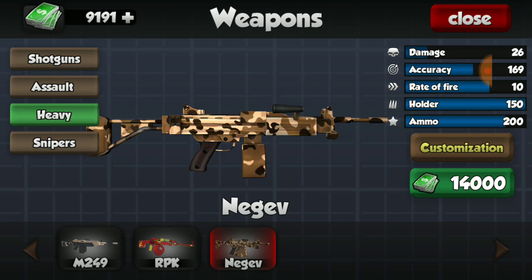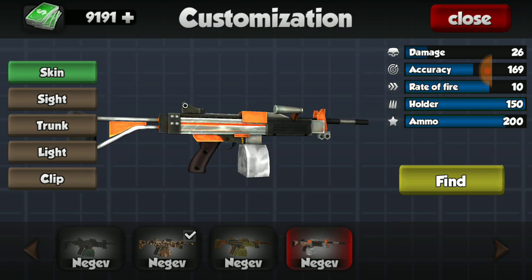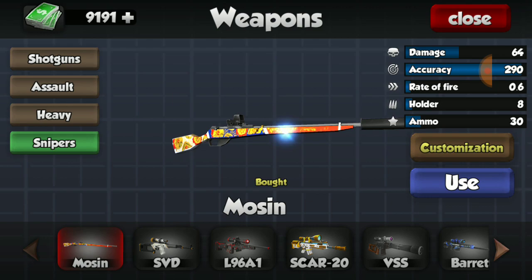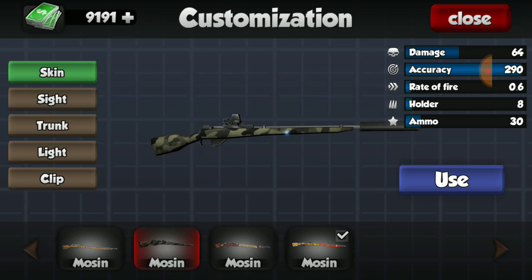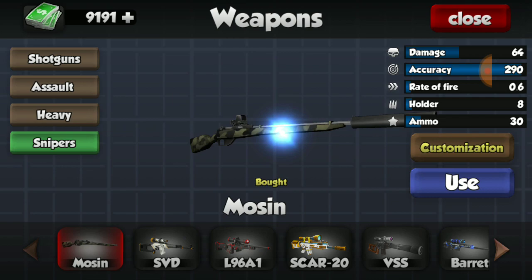For the Negev - I'm almost positive I'm saying that wrong - I have two of the three skins. The camo looks amazing; I'm not a big fan of the other color but it's a skin, and the third one looks pretty nice. Moving to sniper rifles and handguns. For the Mosin, I have two of the three skins. The camo looks nicer than what I have active, so I'll be using the camo from now on.